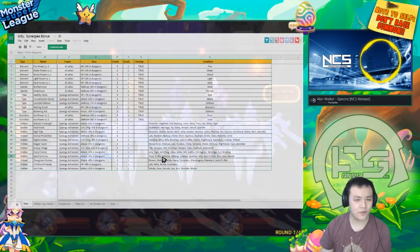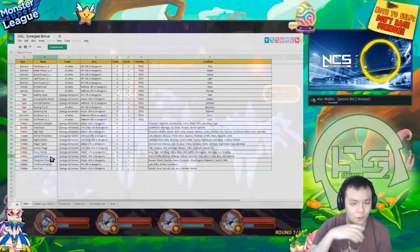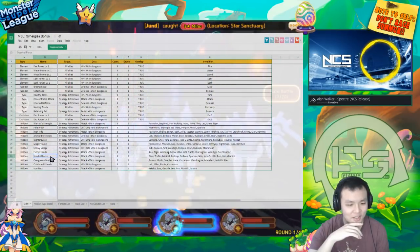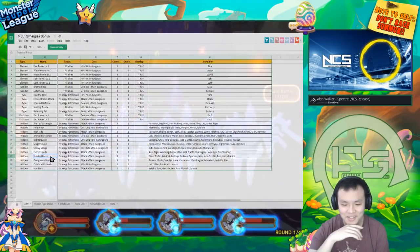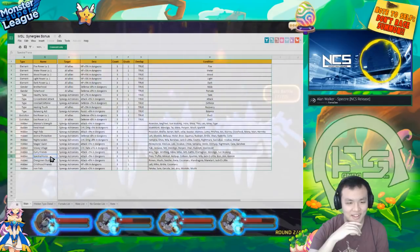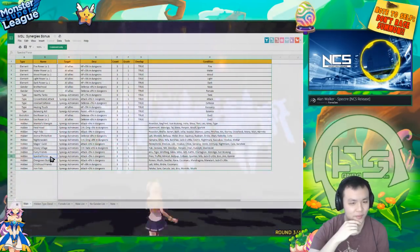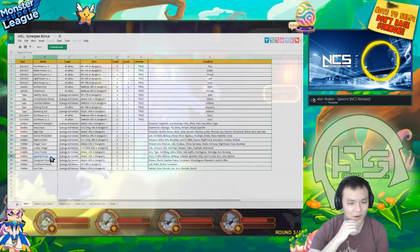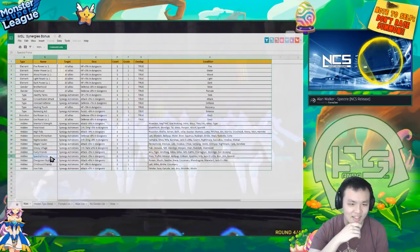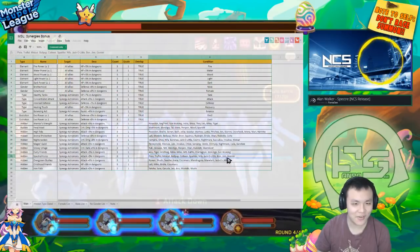Spectral Force — Pixies, Truffles, Minicat, Bell Pups, Cotteens. These are like... fairy or star-like Astromons maybe. I don't understand the relation between these monsters — what do they have in common with their theme? Maybe someone can point that out. They have Geminis. I don't see any relation.